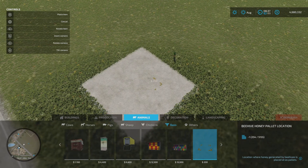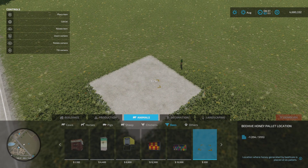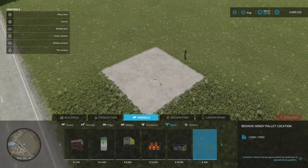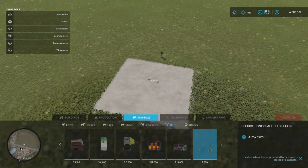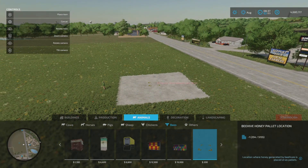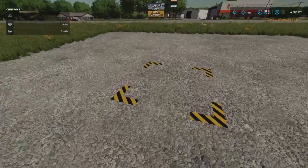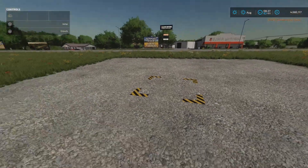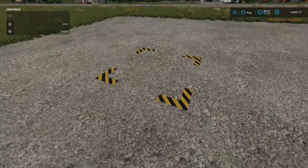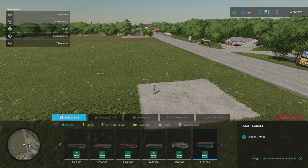Somebody did say how to raise and lower it, and I'm not quite sure because it's on a bit of an angle. I can't remember what they said — I was just trying to get it in the middle. It's not quite straight but that's where the honey pallets are going to appear. So we go back into this menu and back to our animals.